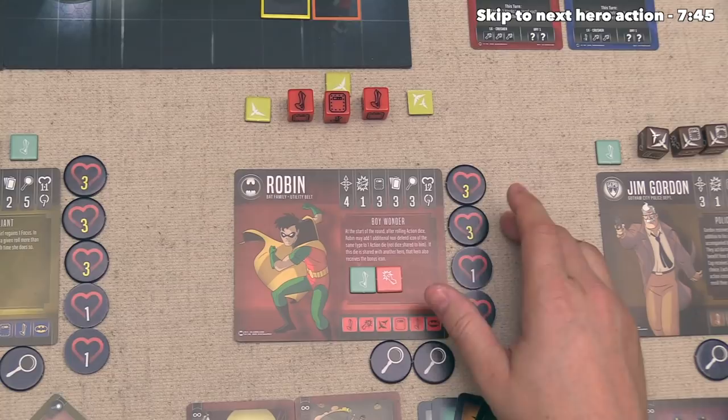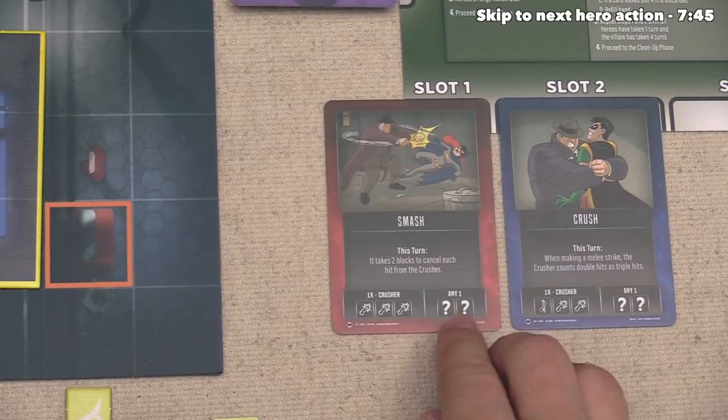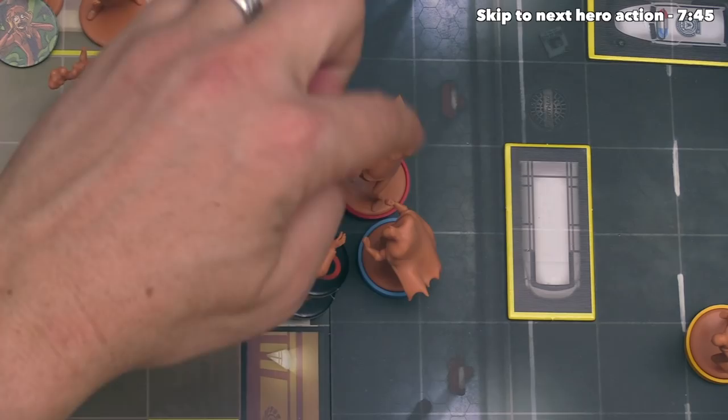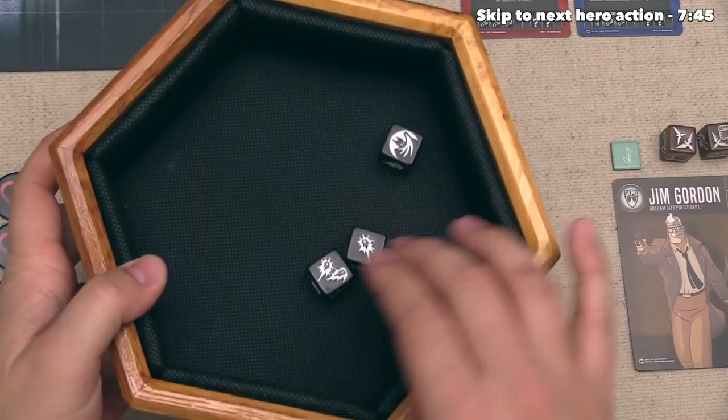It's now time for the villain to go again. They can activate a single figure and do two actions with it. They are going to activate this crusher and move once onto that spot. Then for the other action, they will do a single melee attack towards Robin, which means they roll one die plus the two for their base attack. In this case they have three hits, and the Scarecrow player decides they do not want to re-roll for more hits.